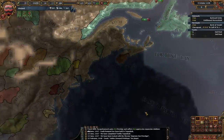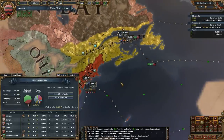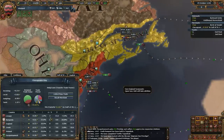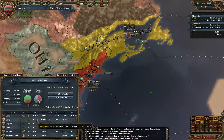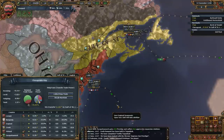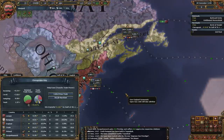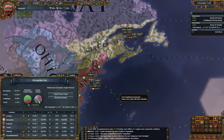What's interesting is we have the trade range to put a merchant in Chesapeake Bay, which is great. Look at this — England and Burgundy are already getting money from Chesapeake Bay. Hey, Paradox, that doesn't make any sense. England and Burgundy don't know about Chesapeake Bay. They shouldn't be making money off of it.